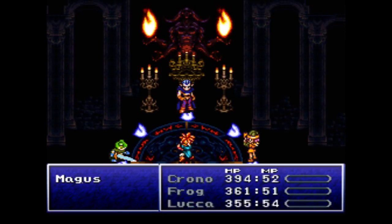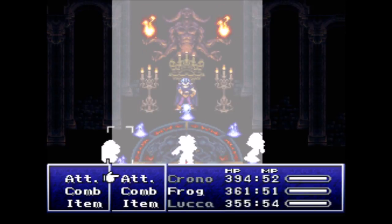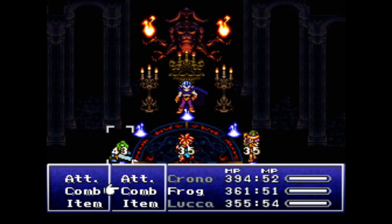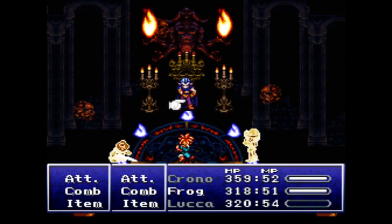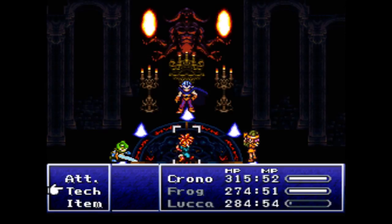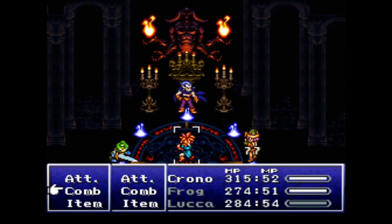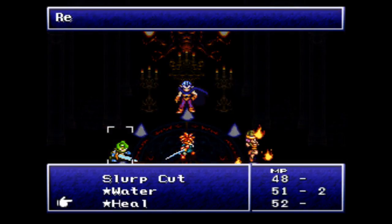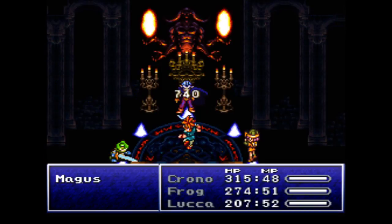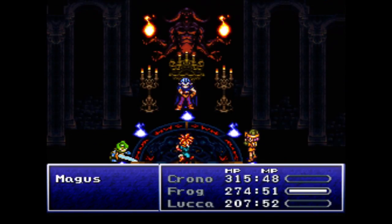For boss time against Magus himself, first things first — attack him. What you want to do is see what he is weak against, as his barrier changes constantly and we just need to target his weakness. Only fire damages him — that is what you want. Once you get the element you want, have Frog attack him. Frog attacking with the Masamune is going to lower his magical defense, though it won't change his barrier. Then wait for it — now use your strongest fire attack, Fire Sword, and have Frog heal the party because we're going to need it.